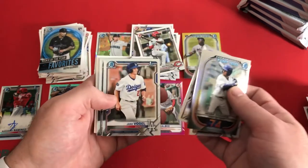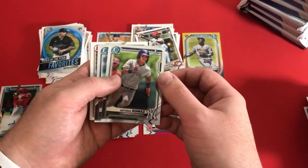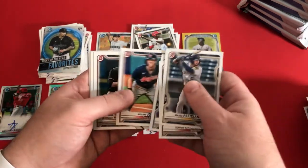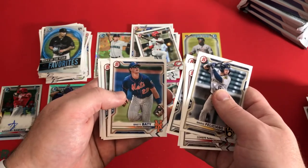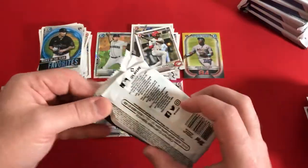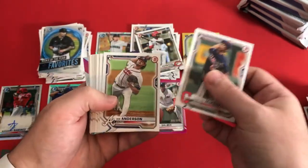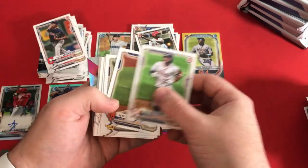Not too crazy about that first auto because it was the same guy we had last time, but this time it's the parallel refractor. Xavier Edwards, Brandon Marsh, Christian Robinson, Jake Vogel first chrome. And also Antonio Gomez first chrome — getting a first chrome of a Yankee is always good. Felicia Young, Corbin Carroll, Xavier Edwards, Nolan Jones, Gunnar Henderson, JJ Bledet — hope to see him soon in the big leagues for the Marlins. Brett Beatty, Jackson Rutledge, Trevor Larnich, and Nick Lodolo.